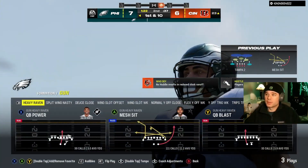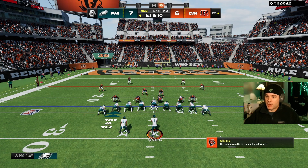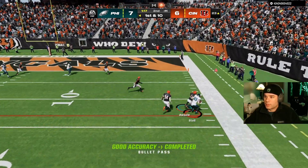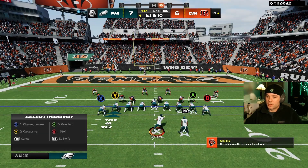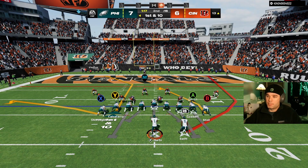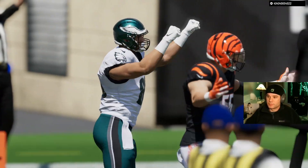We want to score and run the clock down. He's got five guys on the line, so I'm going to put an extra blocker in. B's open — another first down. He's got five again, so I'm getting an extra blocker. We're going to put Y on a smart route, try and get that corner. X is open — take your yards. Touchdown! We'll take it.